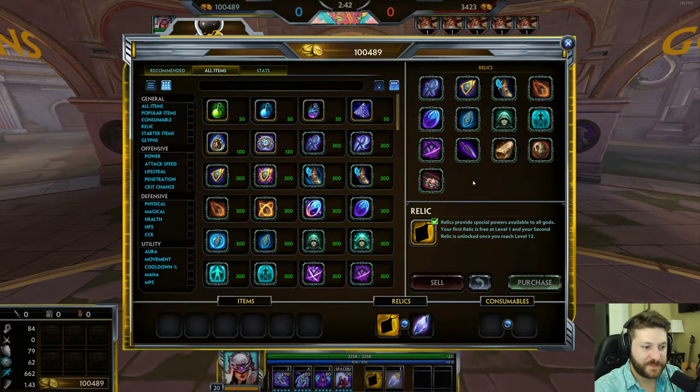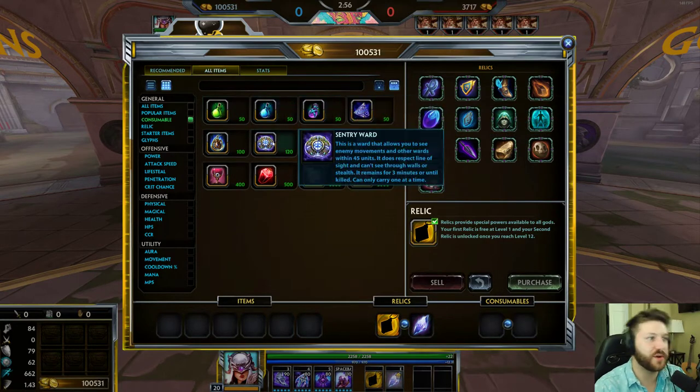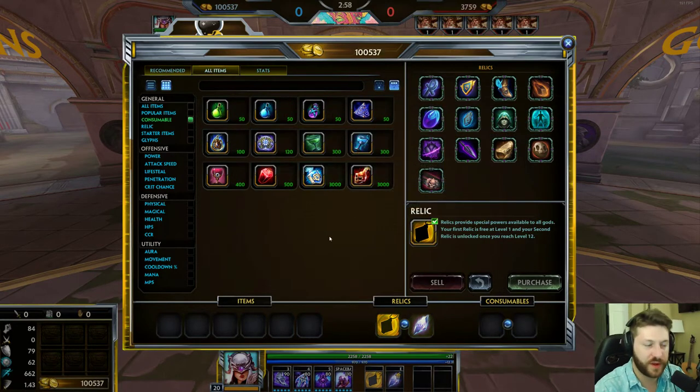We're starting off with consumable items. Do you want to explain what consumables are to players, especially if they're new? What's a consumable, what are they used for, and how do you use them? I see mana potions, I see wards — what do they all do?